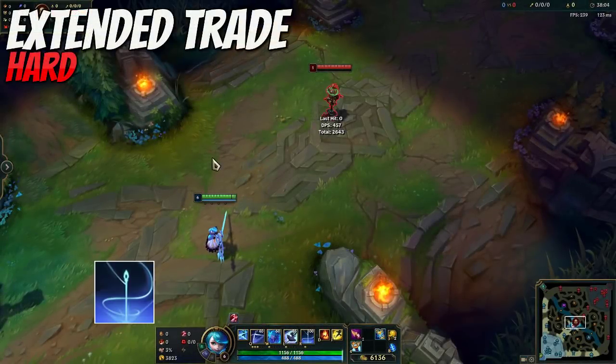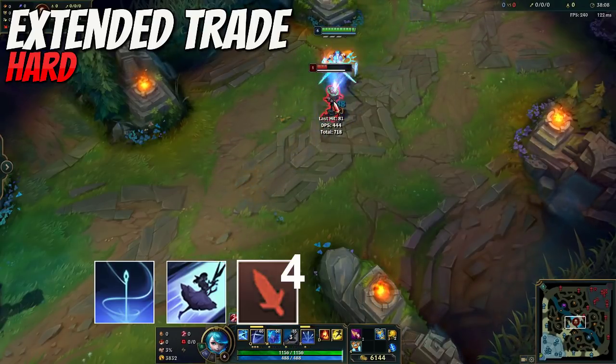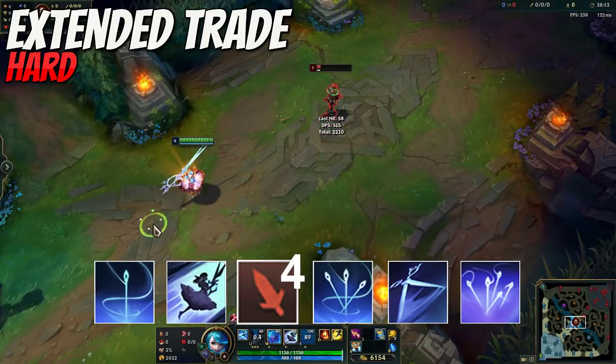For an extended trade, you want to R and E pretty much at the same time. You then auto attack the target four times and use your R a second time, into the Q ability, to finally use your R a third time.